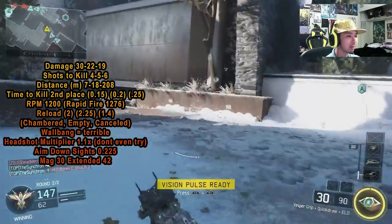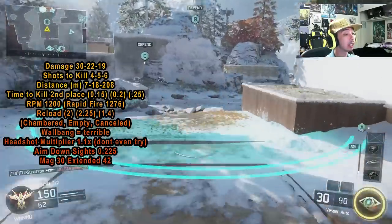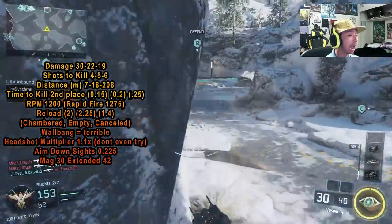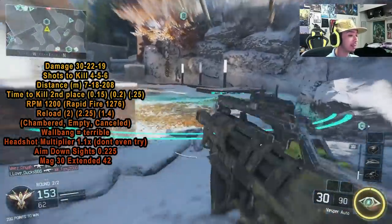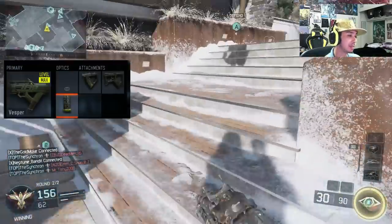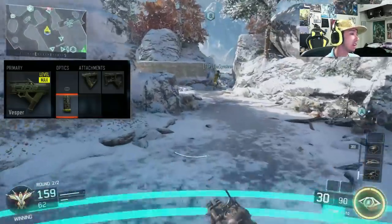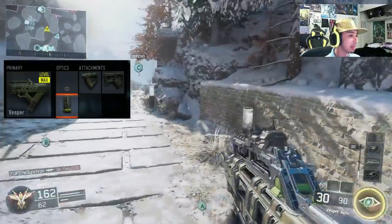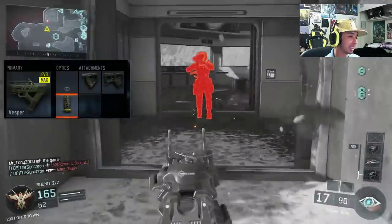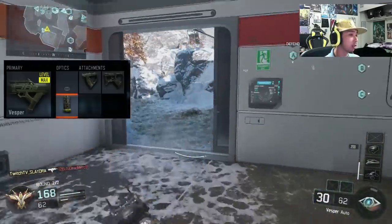The aim down sights time is pretty average. The BMP used to have faster ADS but took a nerf. Magazine size is 30 rounds by default — I highly recommend running extended mags. This is the competitive class setup every pro player uses. If you want to run this gun competitively you have to protect it, otherwise it gets banned every single time.